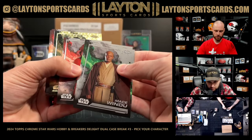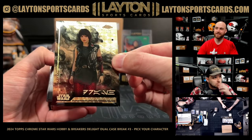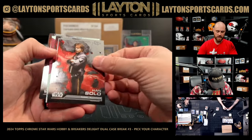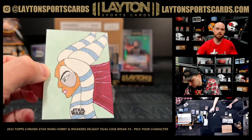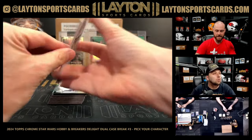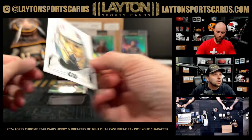I believe I've seen this before — Super Fractor Arabesh! This is just unreal. An Arabesh Super Fractor and a sketch in the same box — it's going to be Shakti, a non-named spot. Oh my, look at this Captain Enoch — that looks so cool!